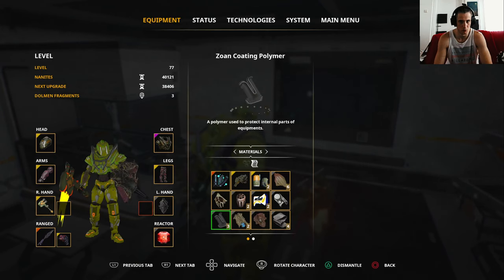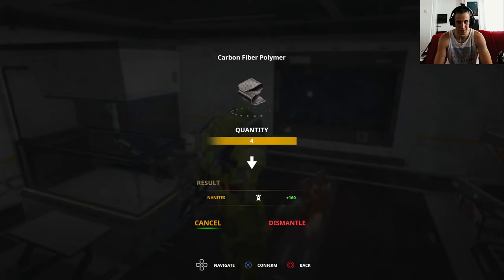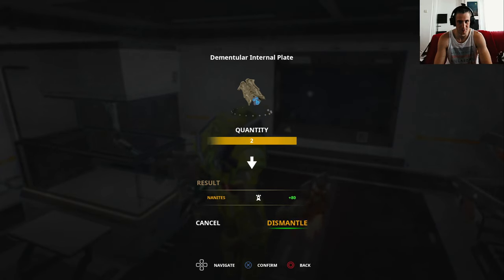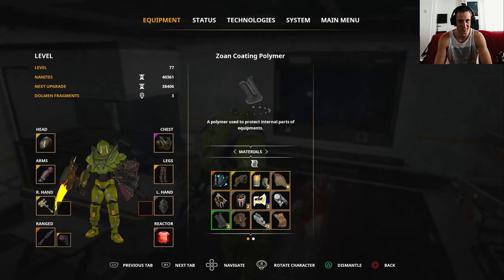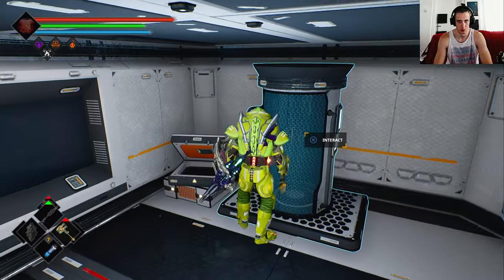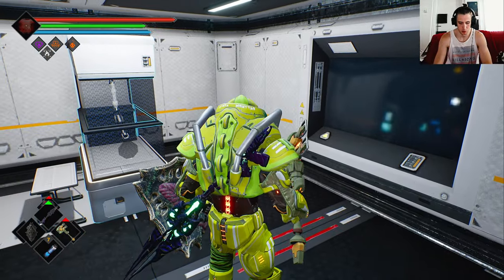If you have a weapon already fully loaded with gold stuff, just dismantle the rest. It's a quick dismantle reminder — you get nannies by dismantling stuff. Just a quick reminder on how to get more level points for your skill trees. Peace out.